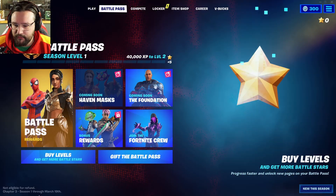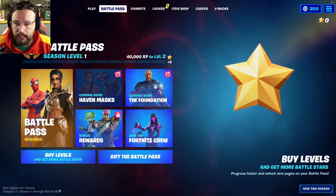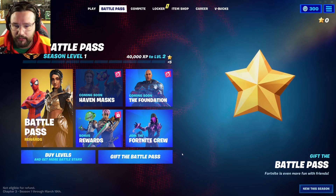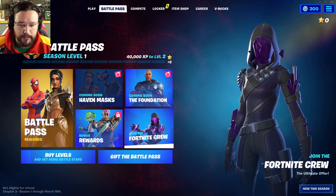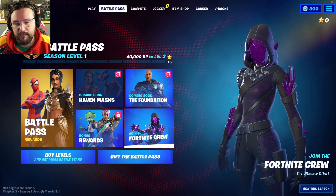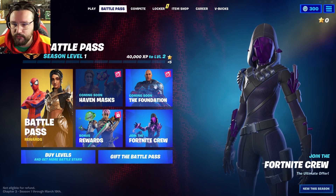The new season is going to go until March 19th, so it's definitely going to be a long season. A couple notable things to point out — if you want, you can get the Cube Assassin in the Fortnite Crew right now, that's $11.99. You get a thousand V-Bucks a month and a Battle Pass each month.